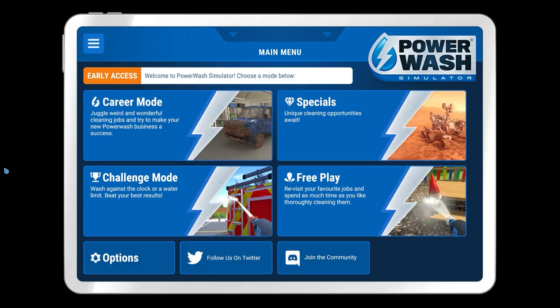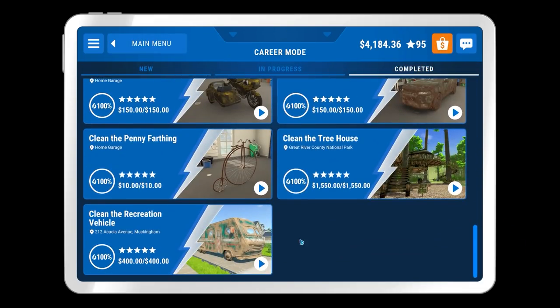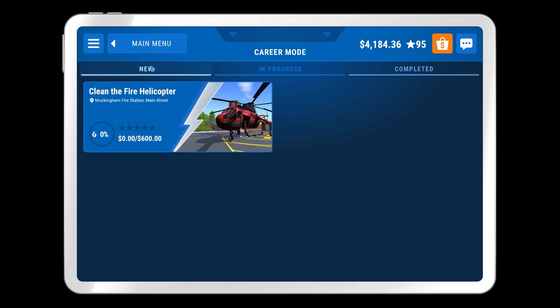Welcome back once again to Power Wash Simulator. In the previous episode we had a bit of a problem cleaning the camper van because of the rust on it. However, there was a patch just after we recorded that which fixed a couple of issues when it comes to rust, so hopefully that's not a big issue.